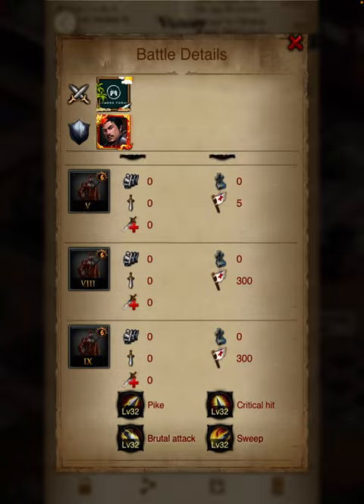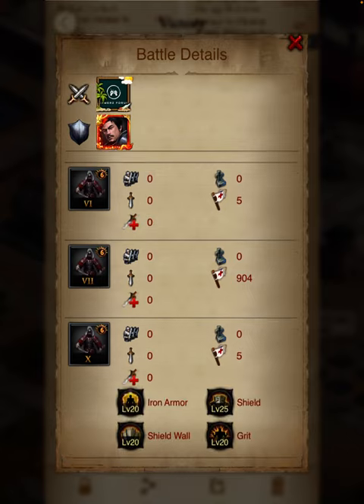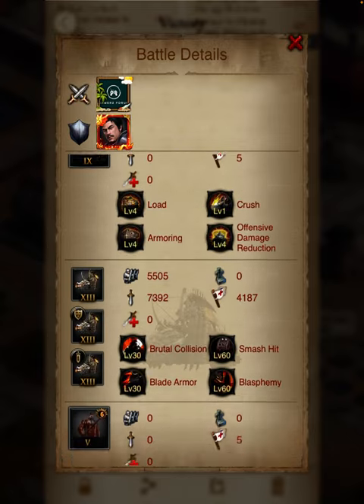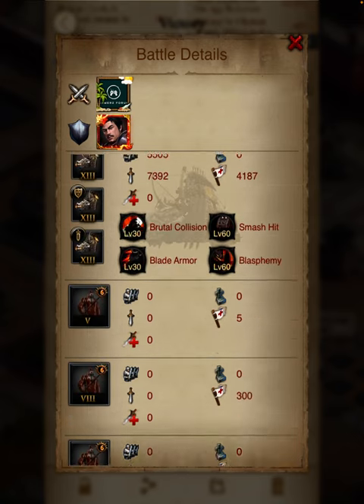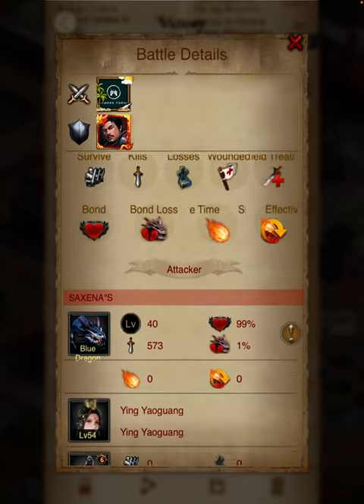In this particular castle, you can see I'm using different layers — first t4, t6, t7, all the lower level troops, and then the main troops come after. The troops are aligned in a layered order. Let me explain how this works.